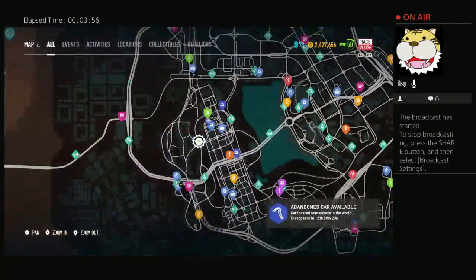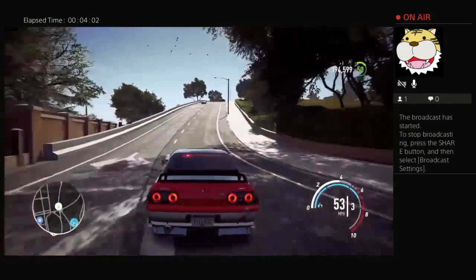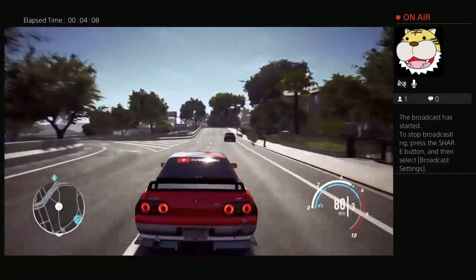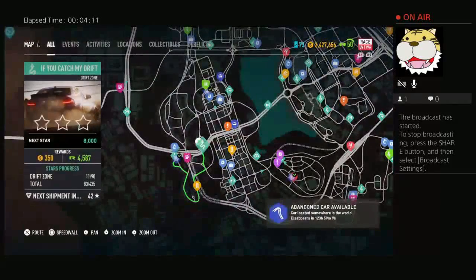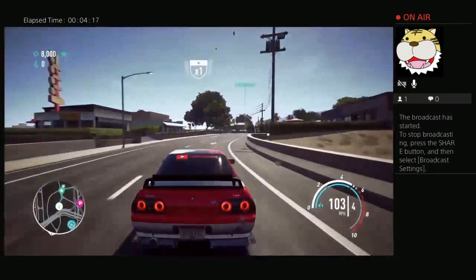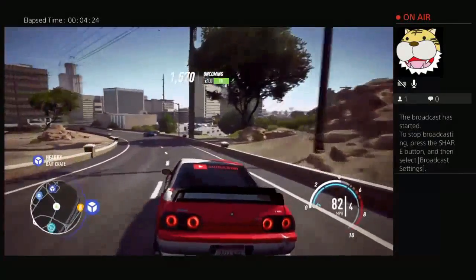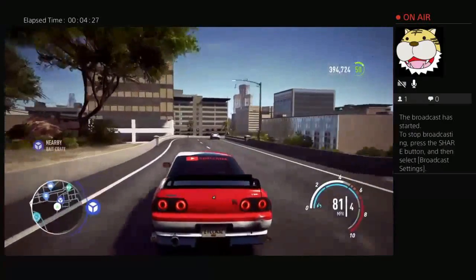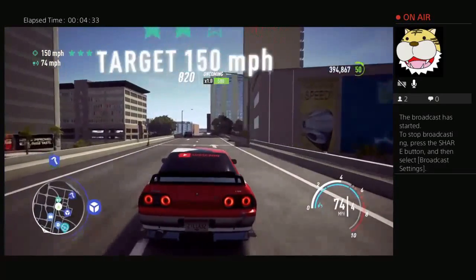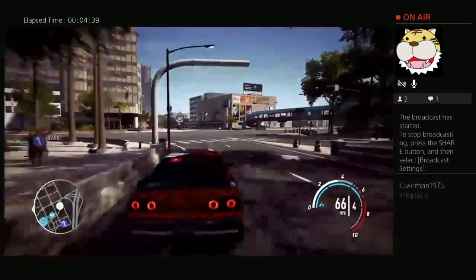I was deciding which way to go — should I go left, should I go right — and I ended up going into the residential area. Stay tuned for that live stream tutorial video, maybe I'll release it Thursday or Friday depending on my work schedule. There was a bait crate I ended up passing, and then I got the nearby abandoned car notification, so I just followed it.